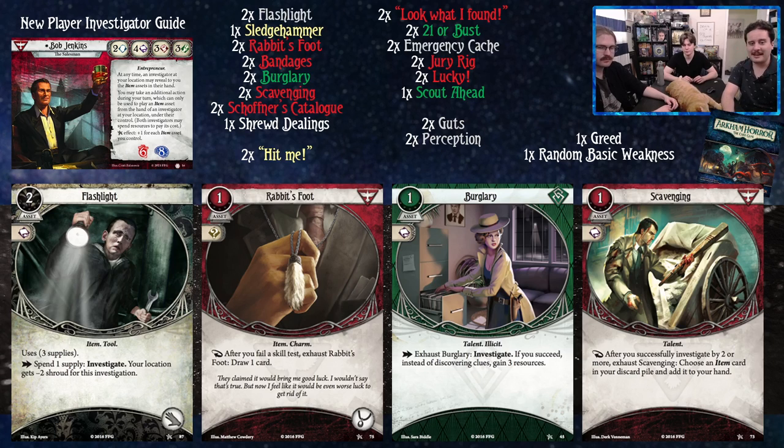You have that weird thing where your stat line gives you two in brain because you're effectively a survivor character — your cards are painted red but you get two because you're a red character. You're going to be failing some tests, so turning those fails into card draws is a good thing. Why not?